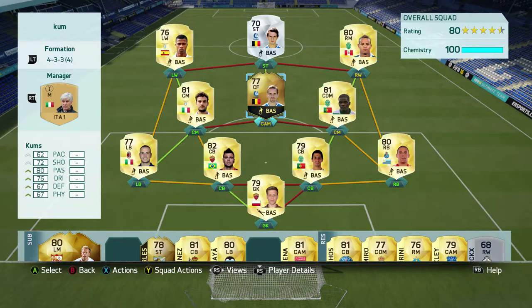He's got two-star skill moves and four-star weak foot, which is okay, but there are just so many better players out there. He's got a decent country in Belgium, but he plays in a poor league — the Belgian Pro League. It's just an utterly awful card; I wouldn't go anywhere near it.